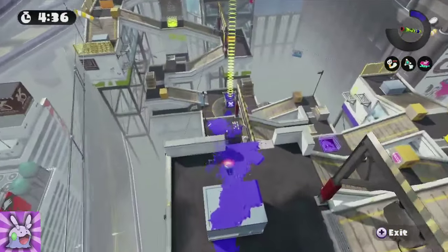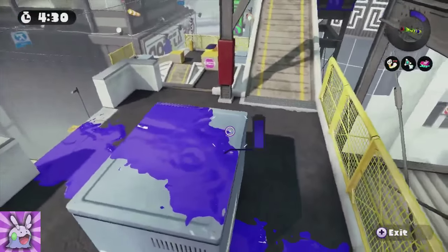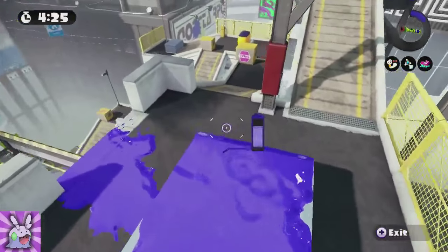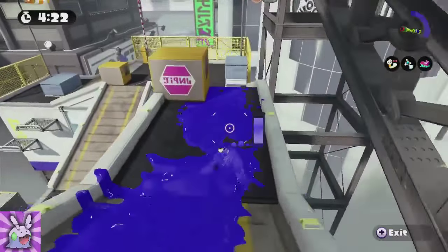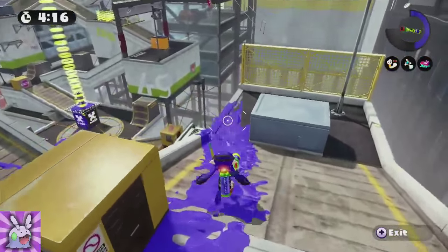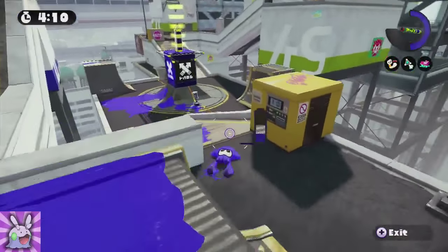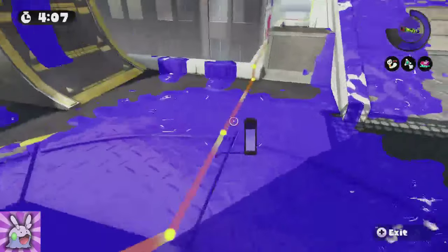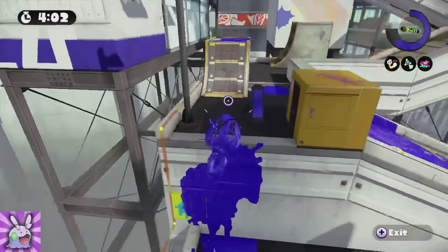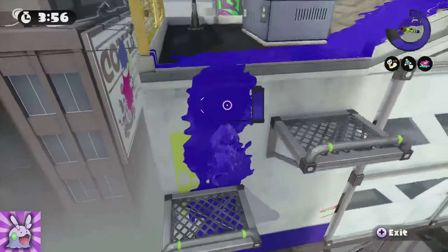Tower Control's goal is to get the tower from one end of the map to the other. At the beginning of the game I jump to this level while most teammates go straight down to the middle. I go this way because it's a really key path you need to access quickly. You can see by the line on the ground — that's the path the tower is going to take, coming along here and up to this point.